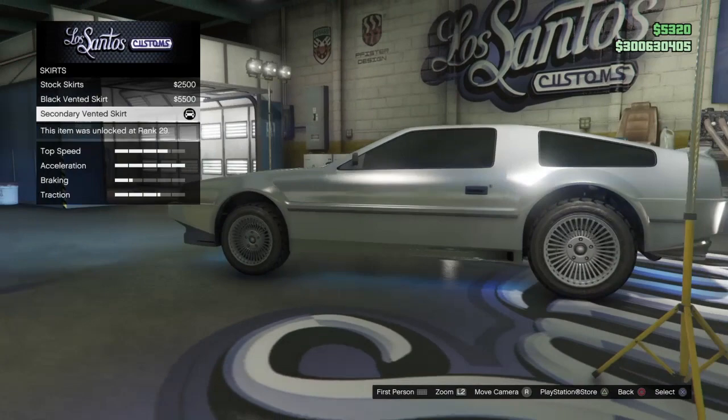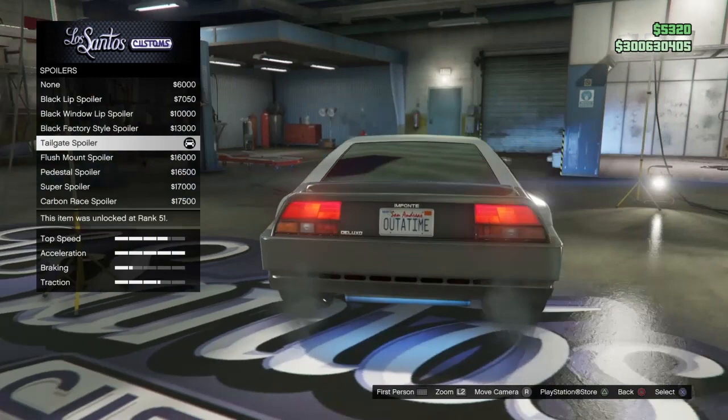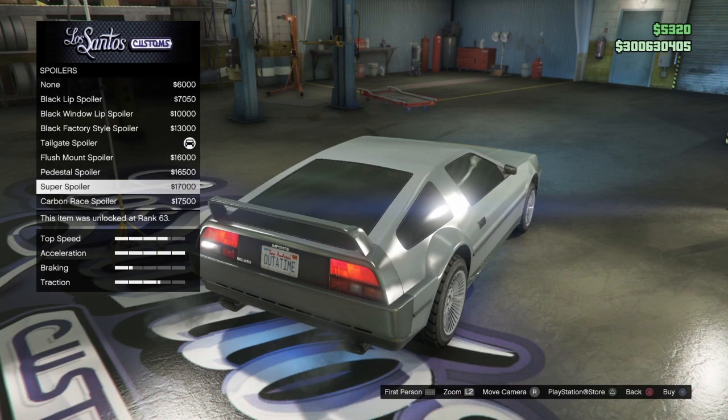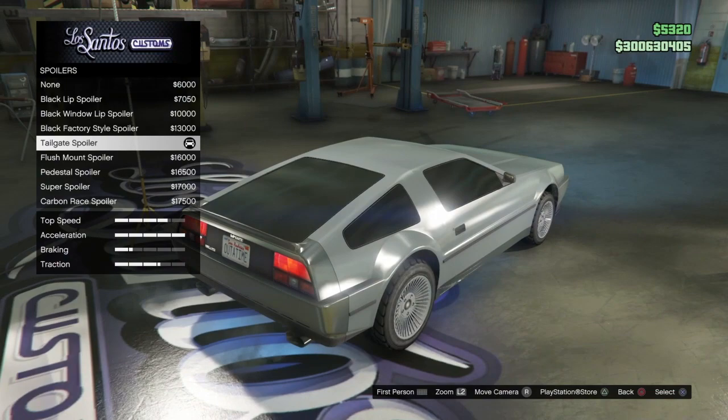For skirts, go down to the secondary vented skirts. And for your spoiler, it had that funky back end on it, obviously, from Back to the Future. I went with the tailgate spoiler — I think it just adds a little bit to it. It didn't really need a traditional spoiler, and I think the tailgate spoiler looks really nice and gives a little lift to the back end. I wish you could add those big vents on the back, but unfortunately you cannot.